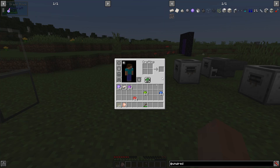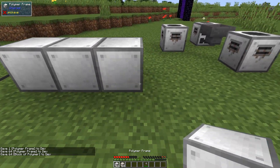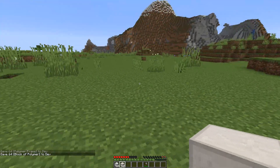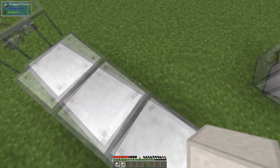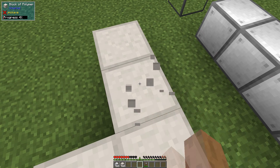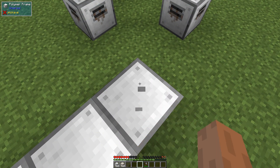We have the polymer frame, which is just a crafting item as well as a decoration item — it's basically used for machine blocks. There's also the polymer block, which is made out of the polymer ingots. It's just a generic storage block. They take a pickaxe to pick up, though I don't know if it's set to require a tool — I think it might be.